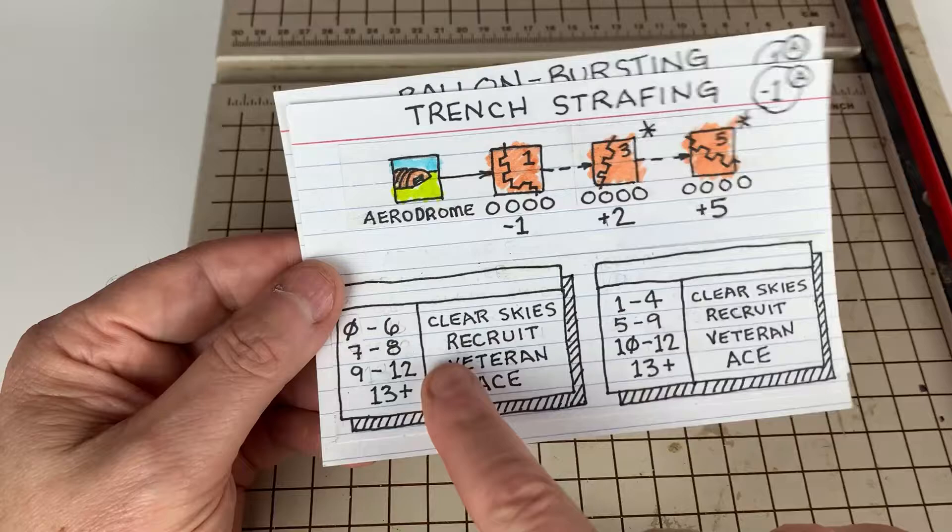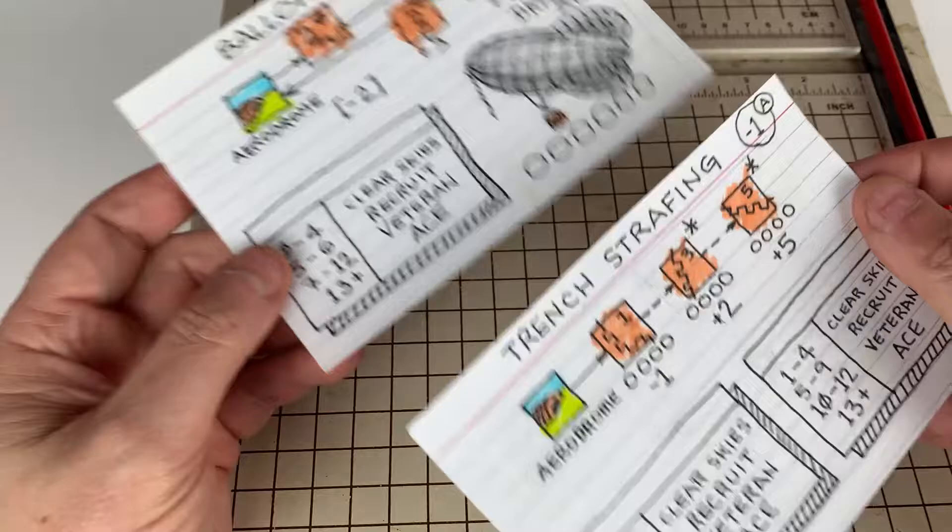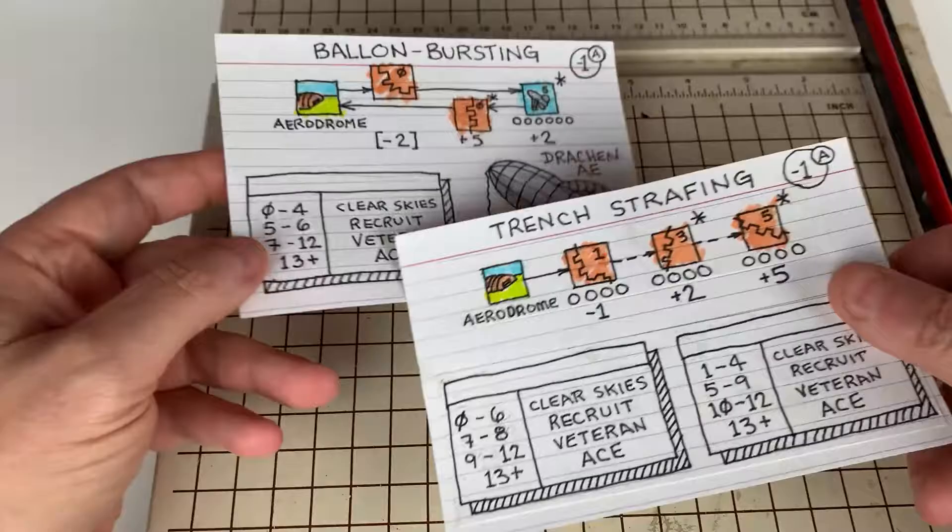Same thing with the trench strafing card. I had two different tables but ended up going with one. I'm going to show you how I went from this hand-drawn prototype to the digital version.